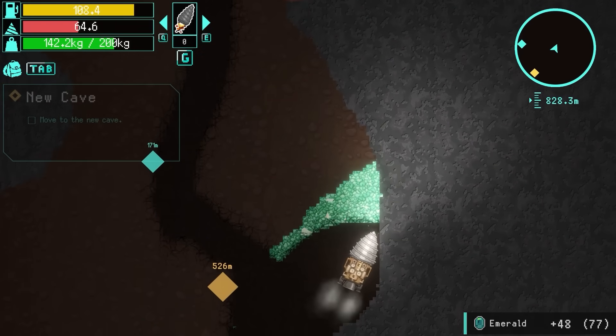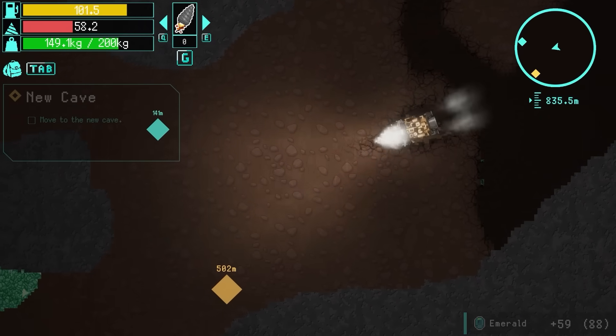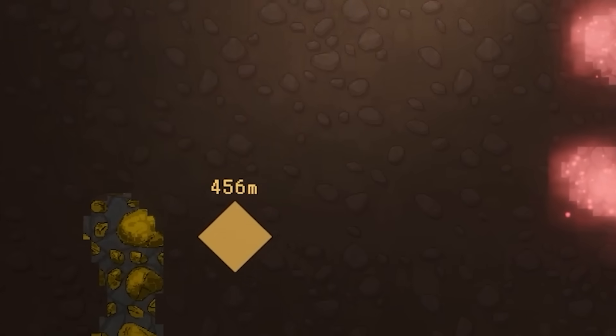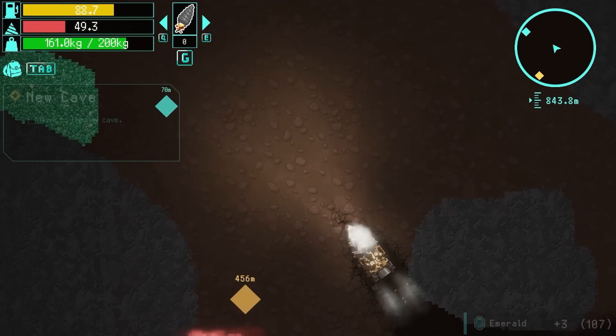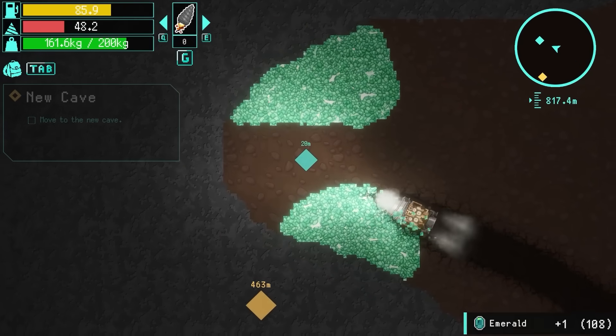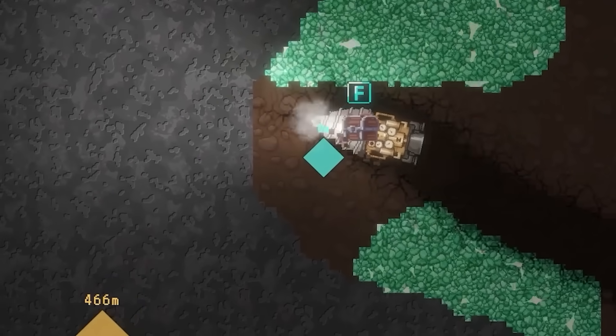We'll pick all those up and grab all of these emeralds as well. And then we'll be on our way over here where - look, there's even more emeralds! And then down below, there's more gold. That's all of those. We're only 70 meters away from the treasure. I'm going to head over to that - just through these bits of emeralds. There it is!